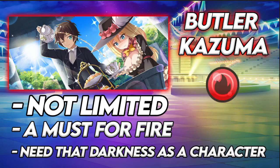Let's go over the units before I tell you if you should summon. Butler Kazuma is a fire type unit — he's not limited. He's a must for fire. That Darkness outfit is not in the game, even on JP, which is kind of weird because it resembles when she goes to her dad's. I've always wondered why we don't have a Darkness with more formal attire.